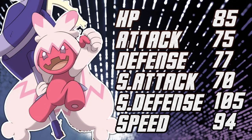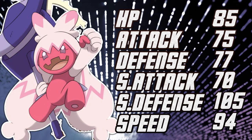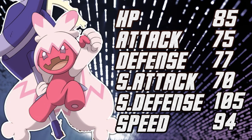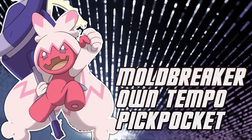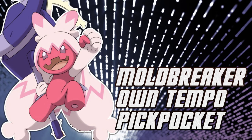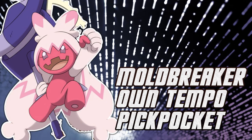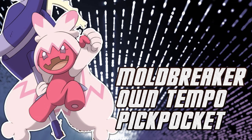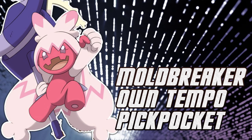So with that in mind, yeah, it might be weak, but its main move definitely breaks apart teams even if it is resisted. It also has abilities worth noting: it gets Mold Breaker, Own Tempo, and Pickpocket. I don't believe Own Tempo — which negates Intimidate and Confusion — will be all that important, but Pickpocket is somewhat situational for this type of Pokémon. Mold Breaker, however, might be usable, but maybe not for its offensive capabilities — more for what it learns naturally.